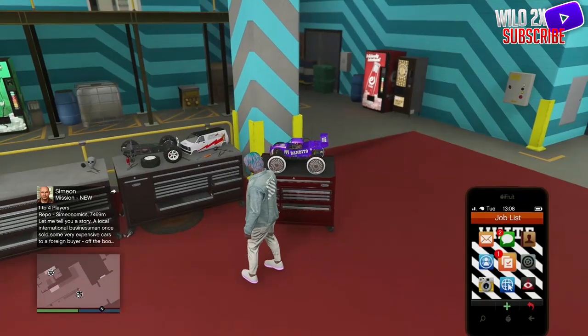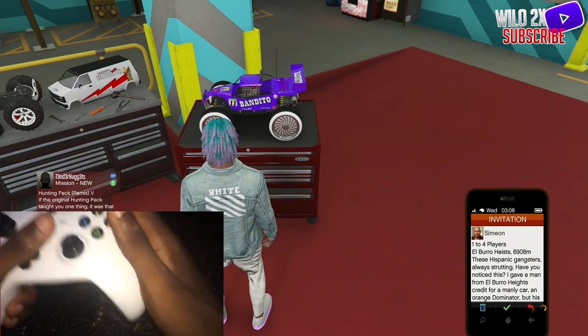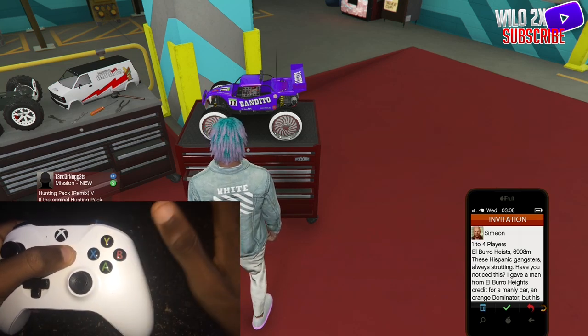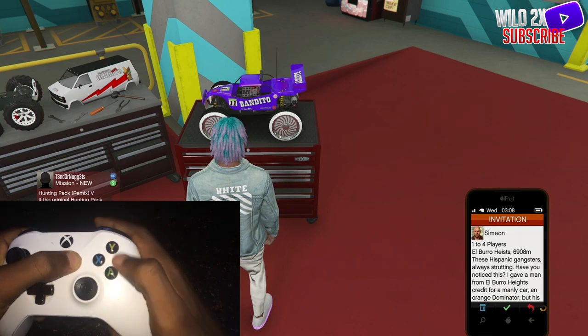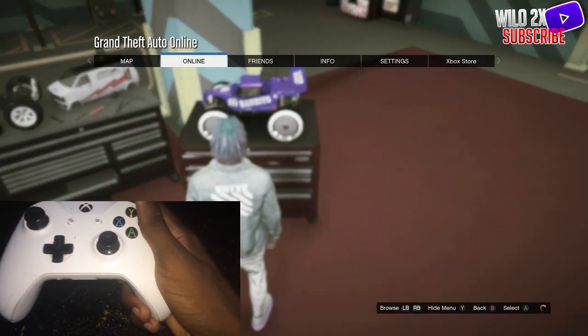And then go to Simeon's job and then go to his description. As soon as you get on Simeon's job description, all you want to do is hold the pause button — PlayStation, Xbox, same thing — and then press A. Just click A. And then a menu will pop up.